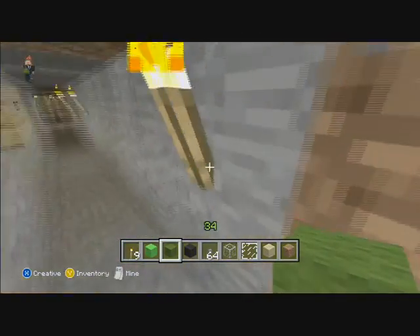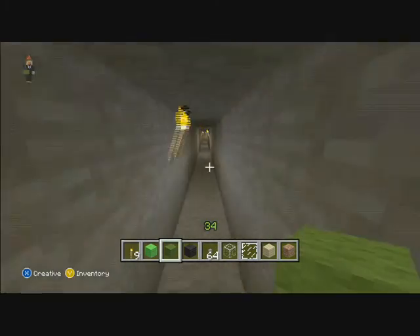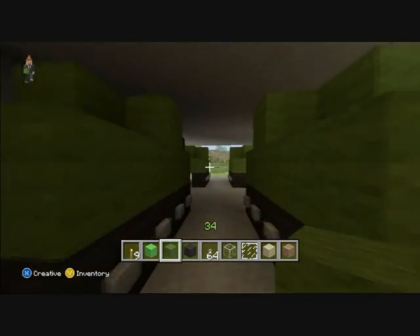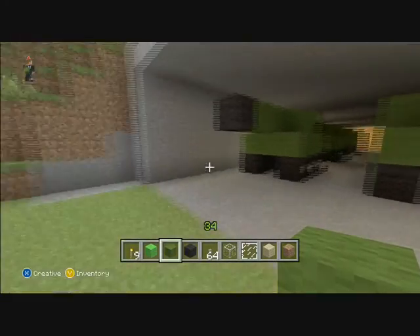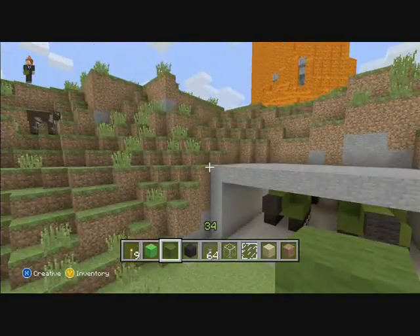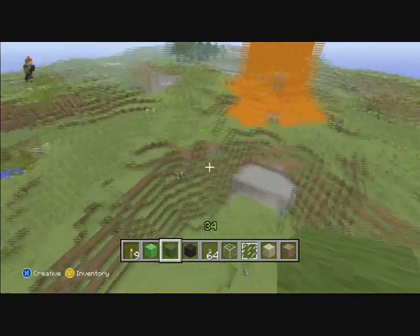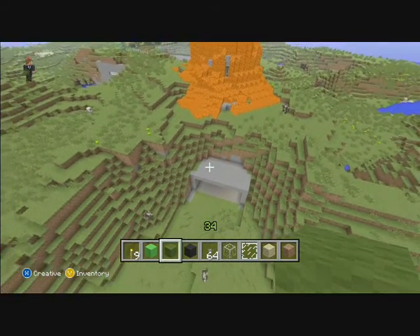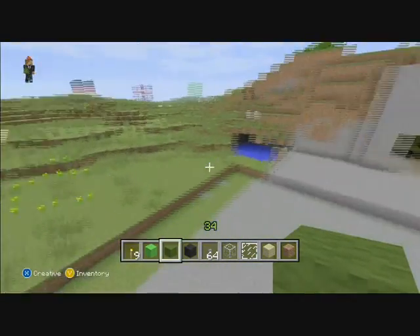And if we go back right here, now this one actually leads into the other part of the tank base that goes out to the exit right there. And it leads you — so basically these two exits right here lead you to here. So all in all, I have about three areas where the tanks are.